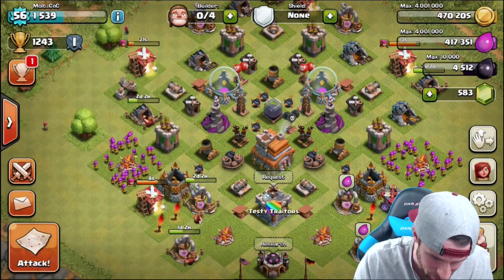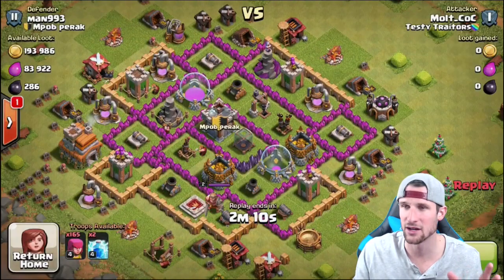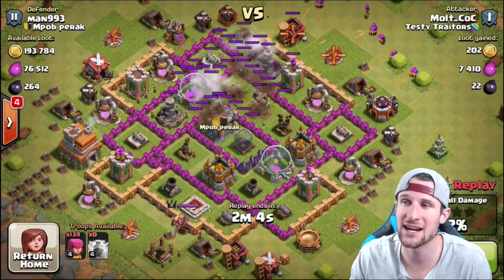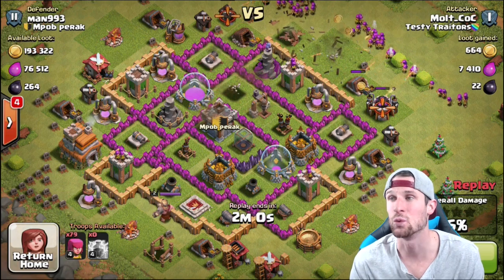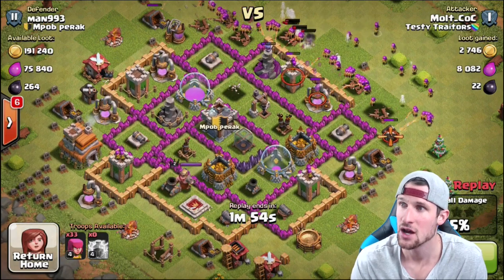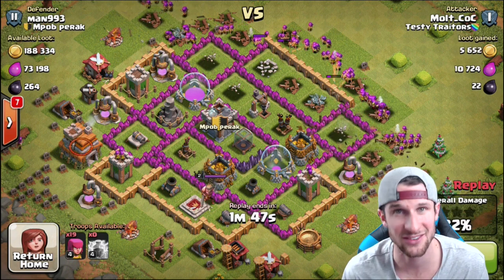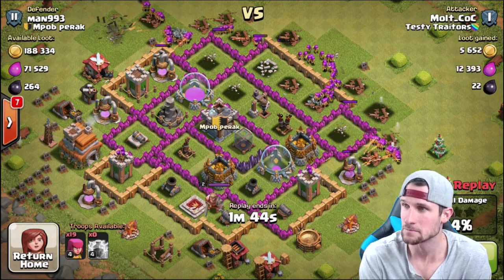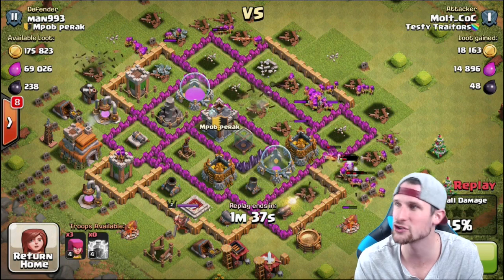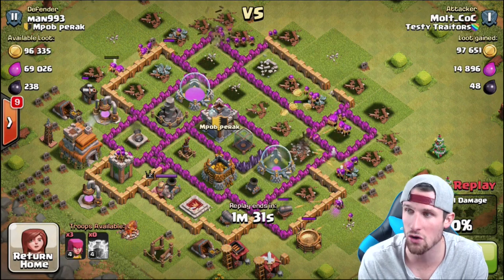This next one is also an okay amount of dark elixir. This base was pretty much dead. I go ahead and take out that mortar first because mixed with the wizard tower it would be detrimental — we wouldn't be able to get in and get what we needed. So we head up, take out that wizard tower, get the rest of the defenses, and the archers take out that air defense. They get about 50 dark elixir from the drill.